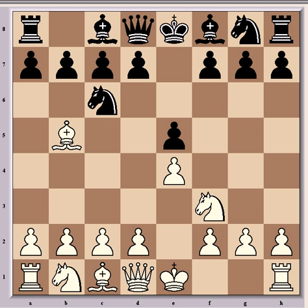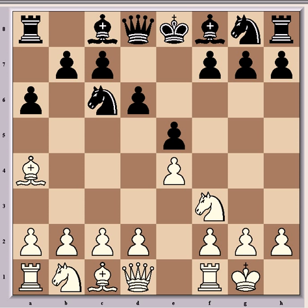After e4 came e5, Nf3, Nc6, Bb5 — going into the Ruy Lopez — and after a6, Ba4, and d6, going into the Steinitz variation. Bobby castled, then Bg4 and h3, which is forcing black to choose a diagonal for the bishop. And Bh5 is what Geller played.